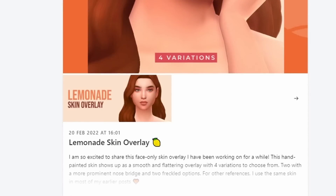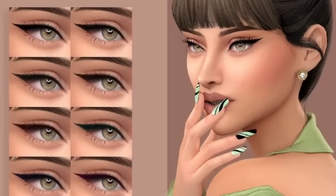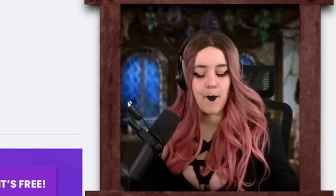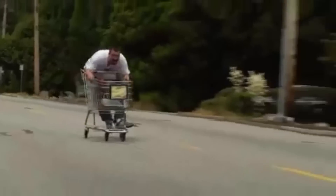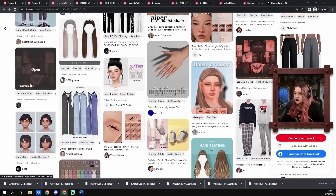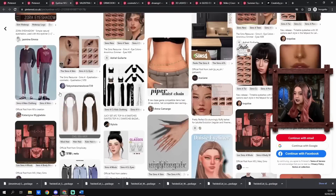More eyebrows. I love eyebrows. Another skin overlay - I might not even ever use it, but I'll take it. This eyeliner is really pretty, but we're in the Sims Resource, baby. And Patreon, you're just like putting things in your basket. When you go to the Sims Resource, it's like when you're coming out of Costco - they ask to see your receipt and you have a long ass receipt and they're going through every single thing. What did I even download?